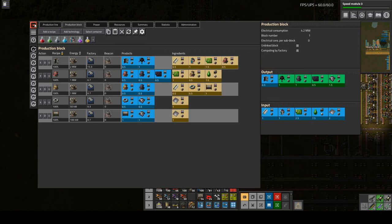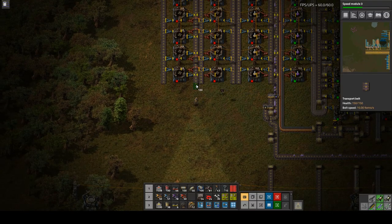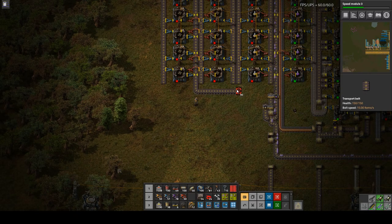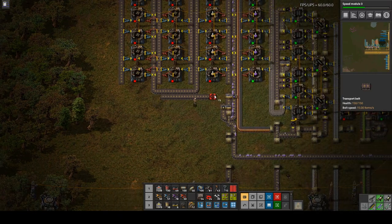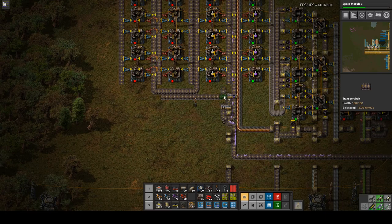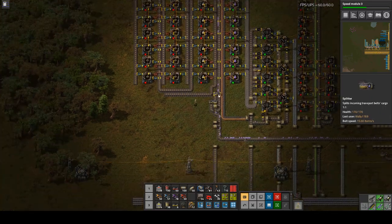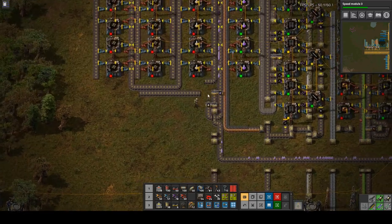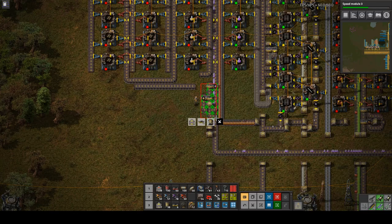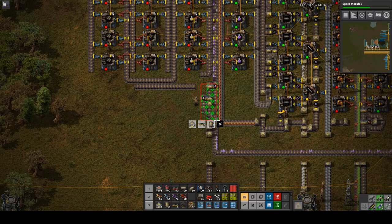Actually, before I do that, let's look at how these are going to connect. This belt needs to go here and then the other belt will come across around here. I have to do a little bit of spaghetti just to move out of the way of my balancer and filter, or we can move this down just a little bit so we don't have to squiggle — that's probably a better option.